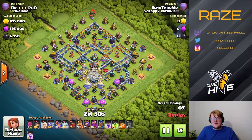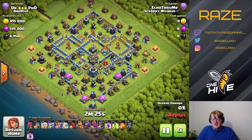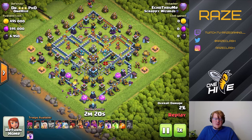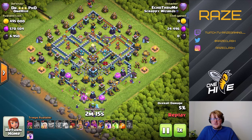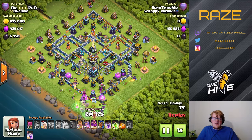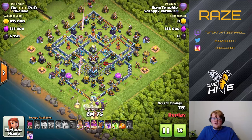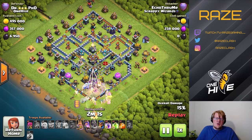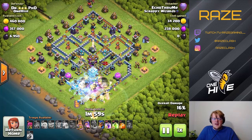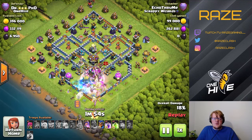Here's fellow content creator Echo checking out my base — this is my lowest Town Hall 13 account, and even on the lowest account I own, it's getting a lot of defenses at high trophy ranges. As you saw in the defense log, there were a lot of 5500, 5400, 5300 trophy defenses with very few three stars. The three stars that did happen were so close that there's no way a max base would not defend that attack.